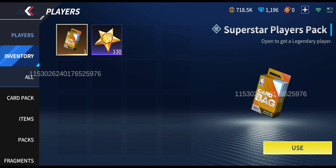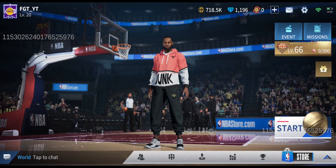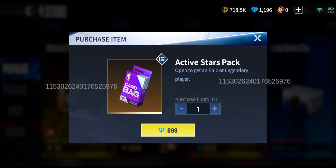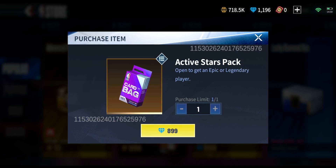We've got a couple of decent packs to open including a Superstars player pack which we'll open at the very end. We'll start off a little bit lighter and work our way up bit by bit. Let's go ahead and open this Active Stars pack — it's a 100 gem discount on this one, and you can buy it every single day.